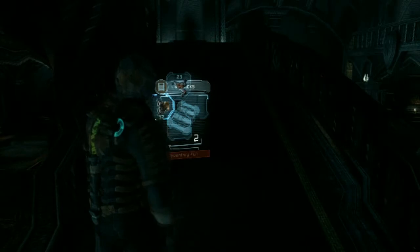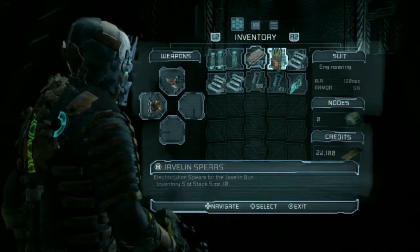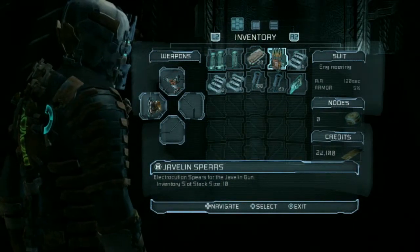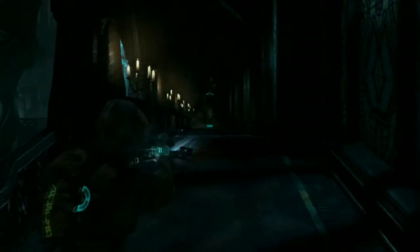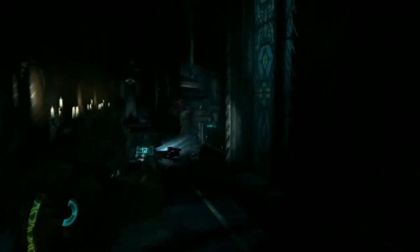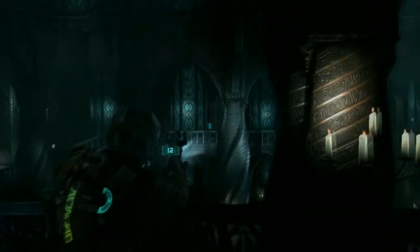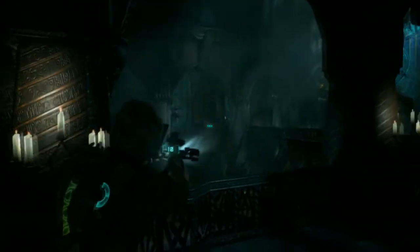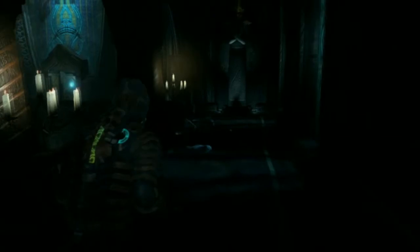Inventory is full. What do we not need in our inventory? Alright, we need the line gun — we don't need javelin spears, so let's drop those. I went on that side on the demo, so let's go this side.